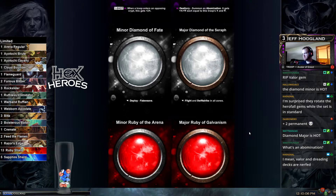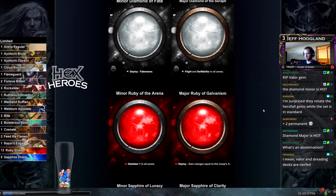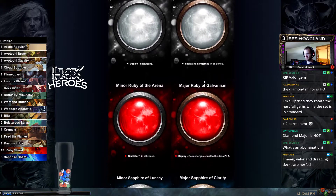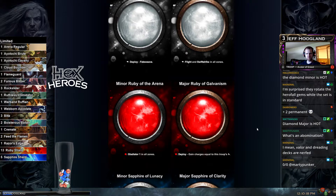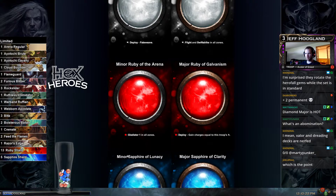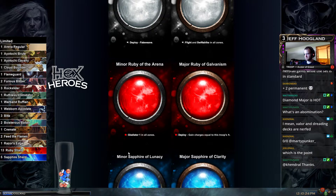I was expecting the valor deck and the dreadling gem to go away because those are pretty specific ones. Flight and swift strike is pretty good. It looks like they're all single thresholds again — some of the original gems had double thresholds. The gladiator one gives plus one attack on our turn and plus one defense on their turn.